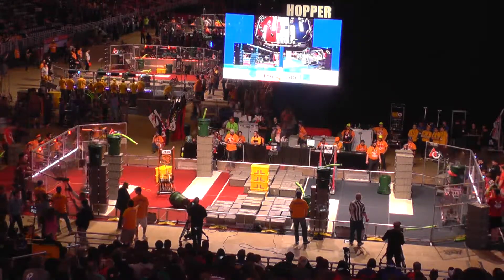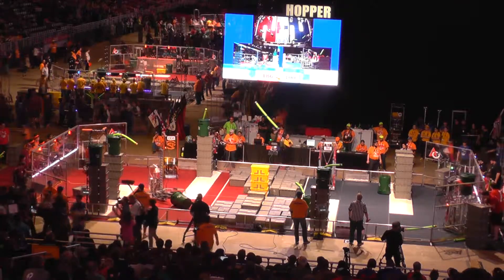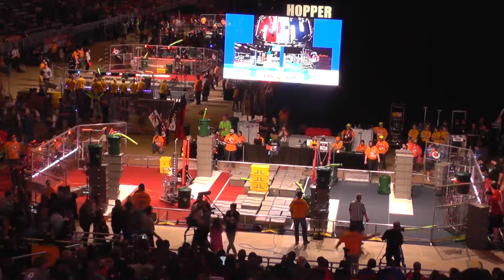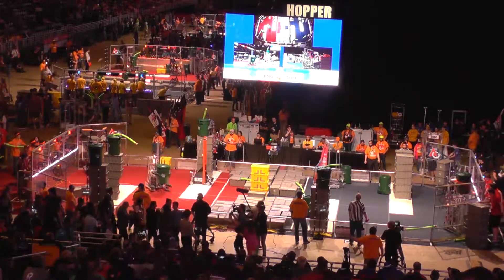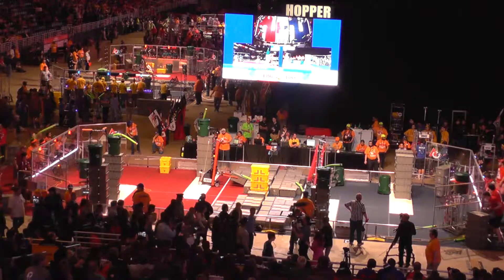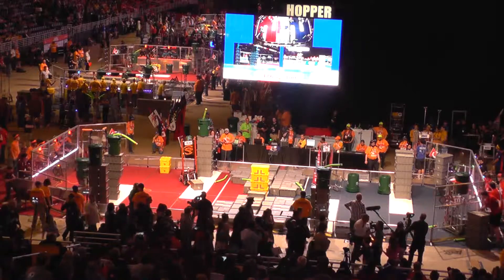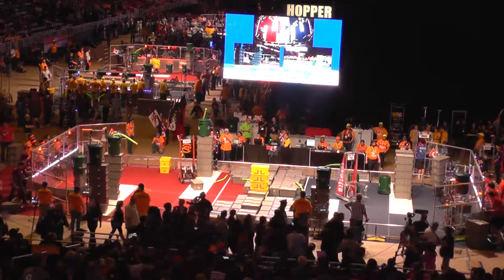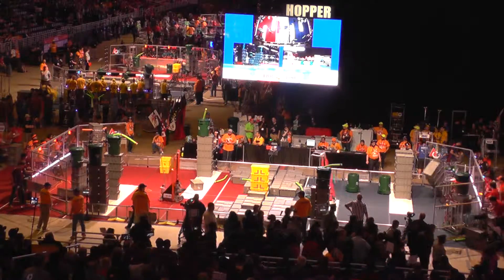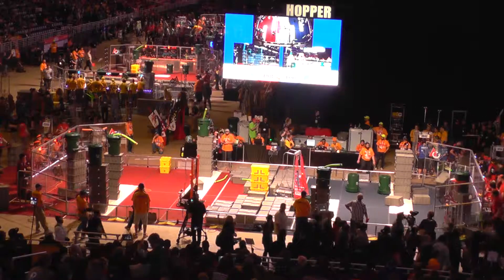We've got some big stacks going up on the blue side, up the field, looking back on red. Lots of work on behalf of all of our teams getting some stacks on the field and those containers on top. Checking out Duluth on the blue side — they're already on a recycling container. Maybe they'll top off one of the stacks started by their alliance partners. Not much time remaining as Captains for Blue have five totes in their possession, but they lose all of them, almost knocking over another stack off the field.